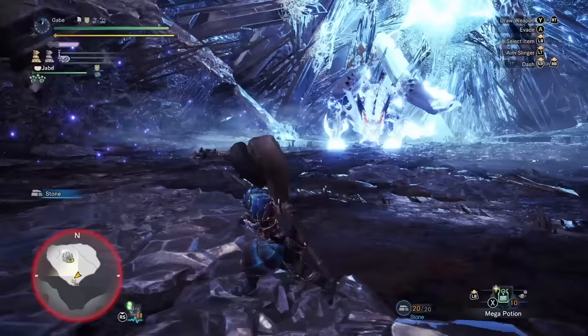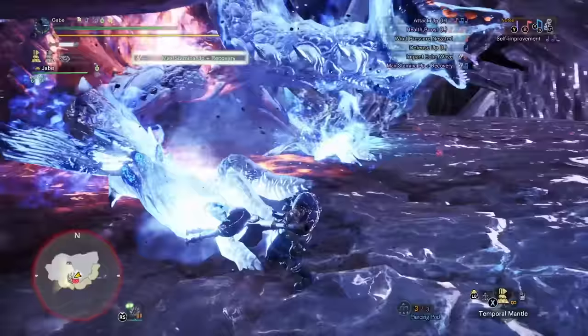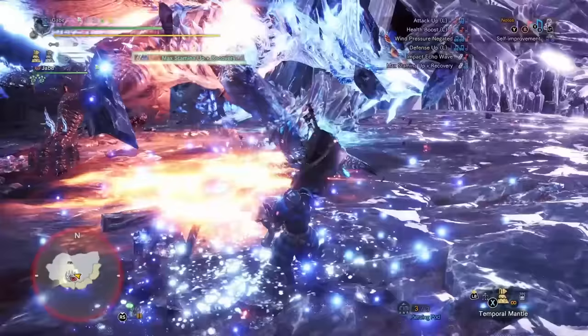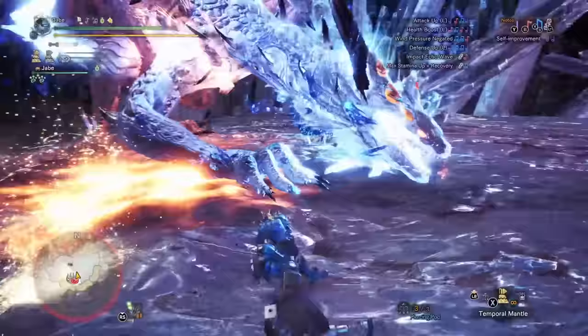You actually can't mount this monster like you can others, and traps are also not going to cut it — don't even try. The scale of Xeno means that certain body parts are going to be in range for some and out of reach for others. Its ability to reposition can throw off some attacks just because of how much distance its legs can move, and there's a lot of awareness needed on the hunter's part to not get murked.